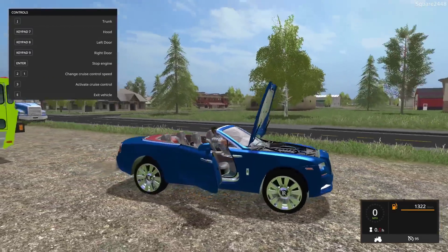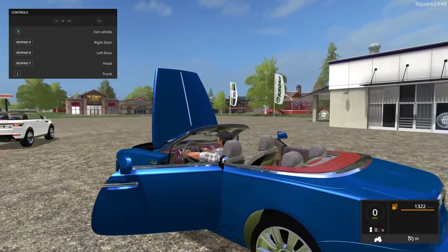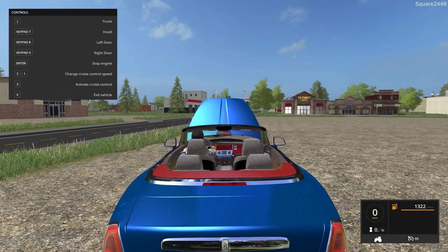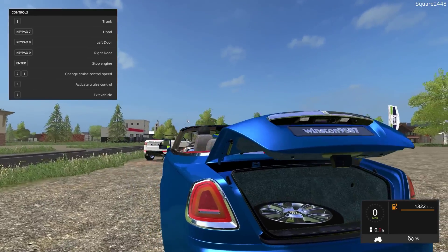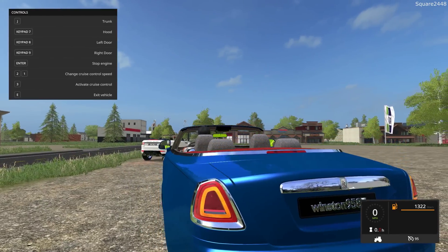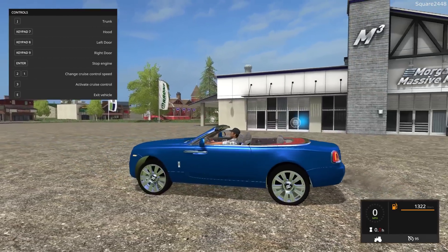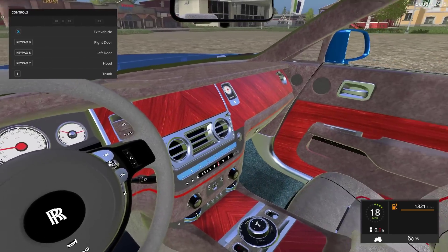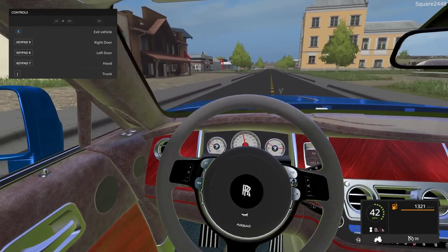We'll use keypad 8 and 9 to open up the doors — that looks awesome. Just take a look at that, very high quality. For a Rolls-Royce, they actually have buttons that close the doors. And then to open up the trunk is J — you can see there's a spare tire in there, which is awesome. It does have working lights, and on the first-person view, working mirrors, working steering wheel, and working gauge. Very, very high quality — almost looks like you're in one of these.